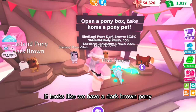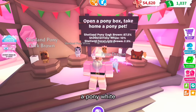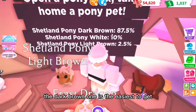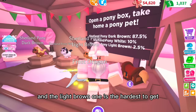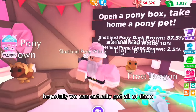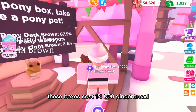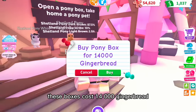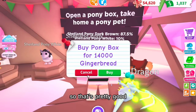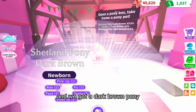Here are the pony boxes! It looks like we have a dark brown pony, a white pony, and a light brown pony. The dark brown one is the easiest to get and the light brown one is the hardest, with the white one in the middle. Hopefully we can get all of them. The boxes cost 14,000 gingerbread, which isn't actually that bad because the mini games give you a lot. Let's see what we get!